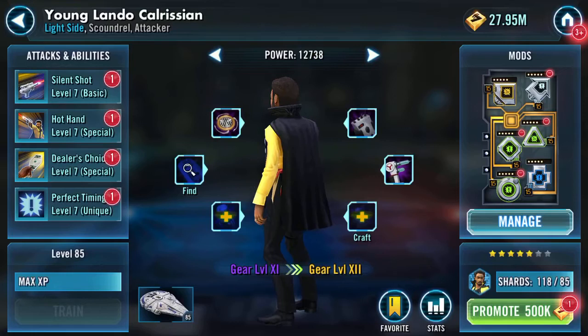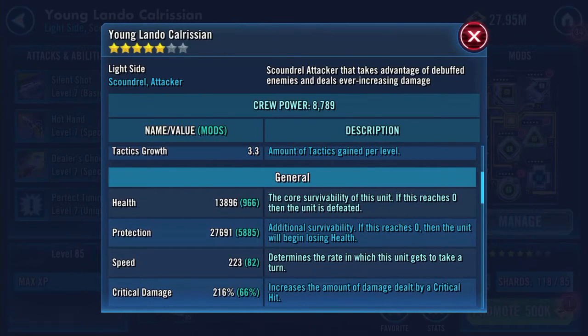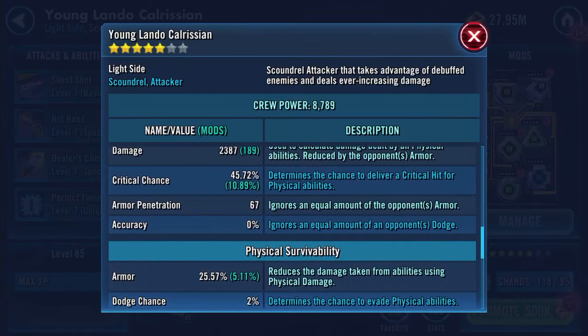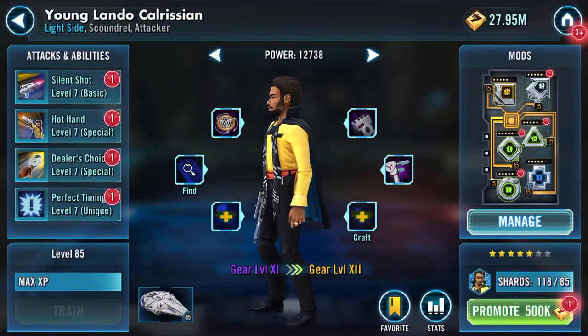It gives an additional thousand — just have a look at taking him to five-star. That's about 30–40k health and protection now. 15% health steal, still 67 armor pen, five percent resistance pen — whoo!